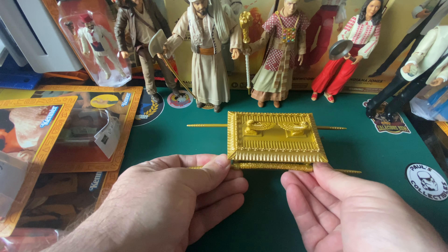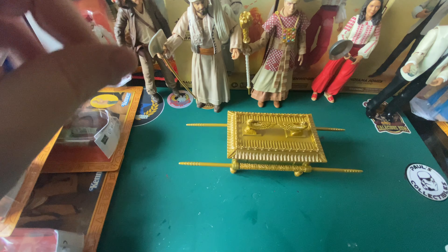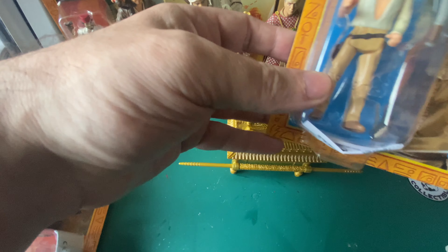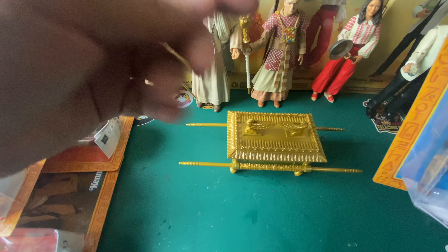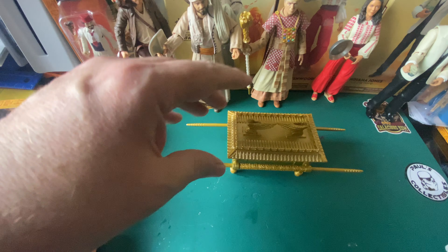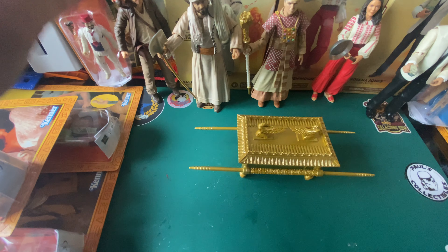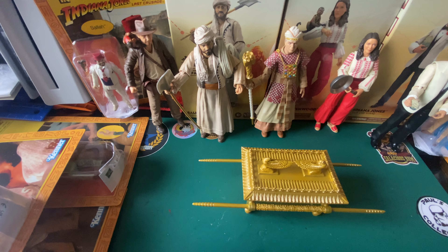We haven't got the German disguise Indy, so there's a few more Indies to come. They seem to have brought out a lot of Temple of Doom Indies — I've got one already. I think there's three or four coming: there's the one I've got, the shirtless one, the bridge one, and the voodoo Indy. The good thing with voodoo Indy is it doesn't come with the hat — the hat comes with Short Round. So we'll have a separate hat to sort that Indy out eventually.